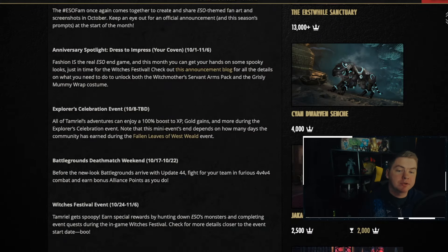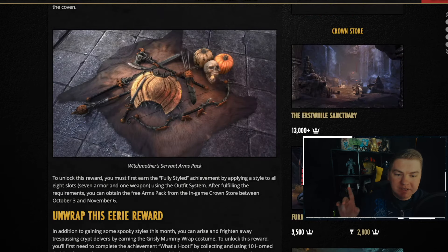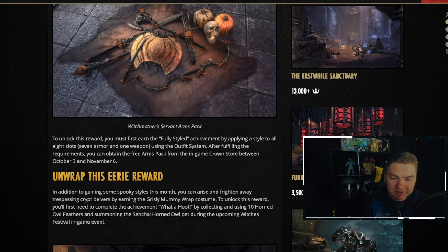Next, the anniversary spotlight — basically just more free rewards that you can earn. The first reward is these pumpkin-styled weapons. All you need to do to earn these is have the 'fully styled' achievement, and all you have to do for that is have a style put on all of your outfits — style boots, pants, shirt, gloves, helmet, whatever. You just want to go to an outfit station and apply a style to everything. It's super easy, barely an inconvenience.